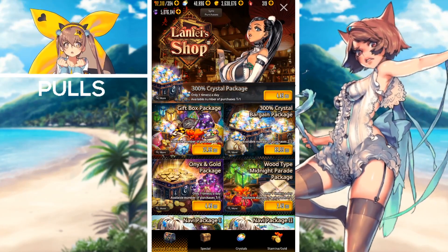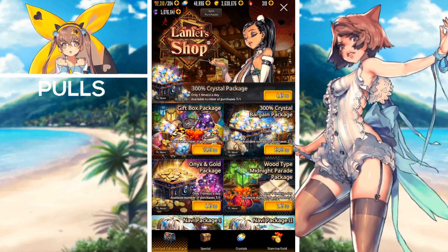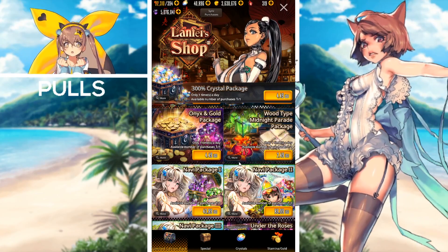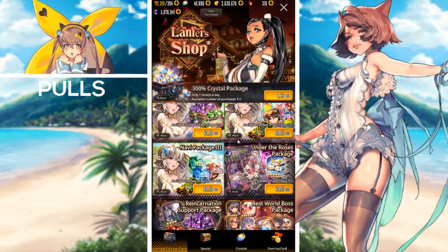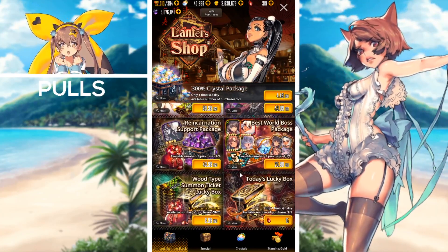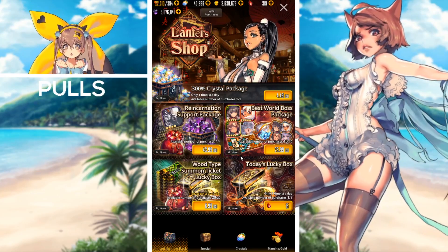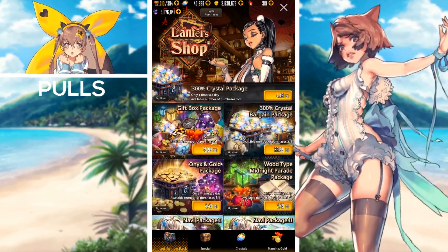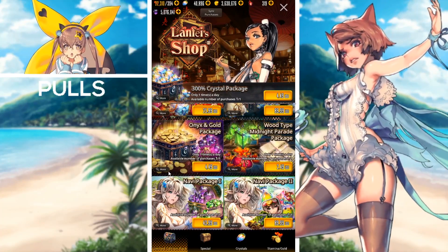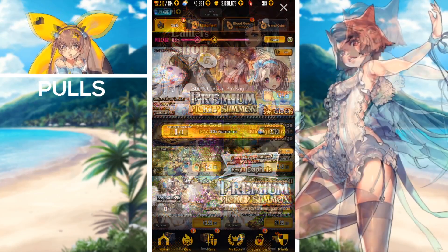Next up are the shop packages ending with the upcoming maintenance: the 300 crystal package, the gift box package, the 300 crystal bargain package, the onyx and gold package, the wood type midnight parade package, the Navi packages one, two, and three, the under the roses package, reincarnation support package, best world boss package, wood type summon ticket lucky box package, and the today's lucky box. I would suggest buying the onyx and gold package if you need currency, and the wood type midnight parade package if you need lanterns.